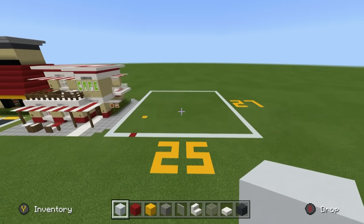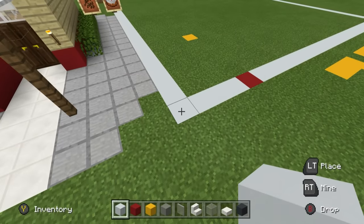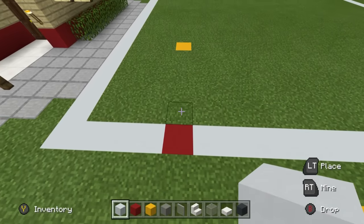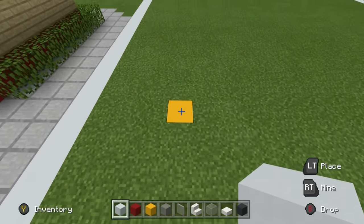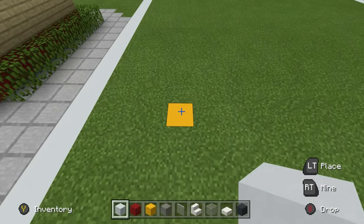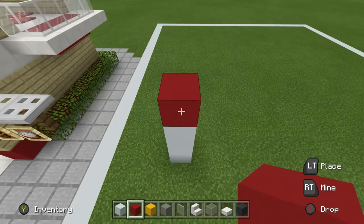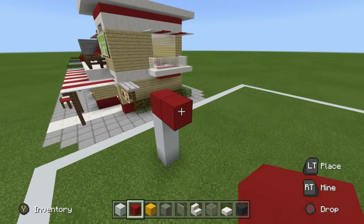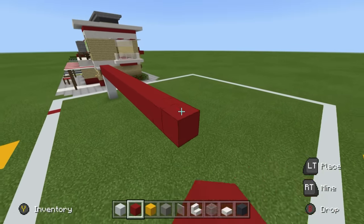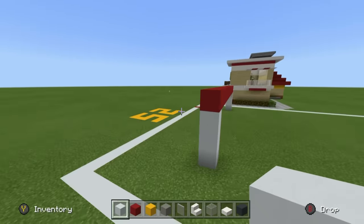Step one: the first thing we're going to do once we are ready to build is come all the way to the front left hand corner of our grid. From this front left hand corner, count inwards to the right 1, 2, 3, 4 and then inwards towards the center 1, 2, 3, 4, 5, 6. On top of this block, place three white concrete, then a red on top and extend it to the right by 16. Then connect it down to the ground using white concrete.